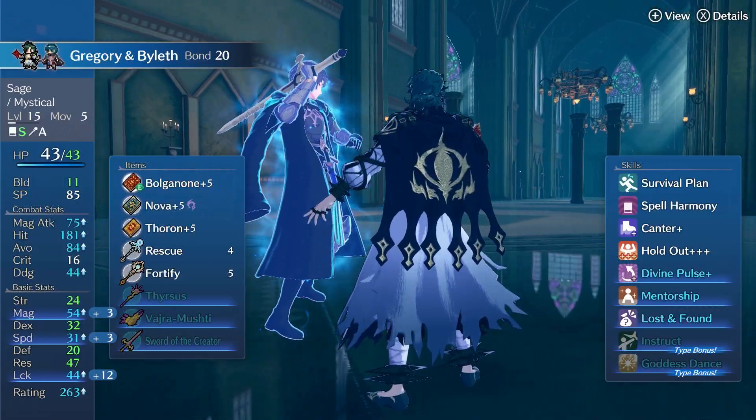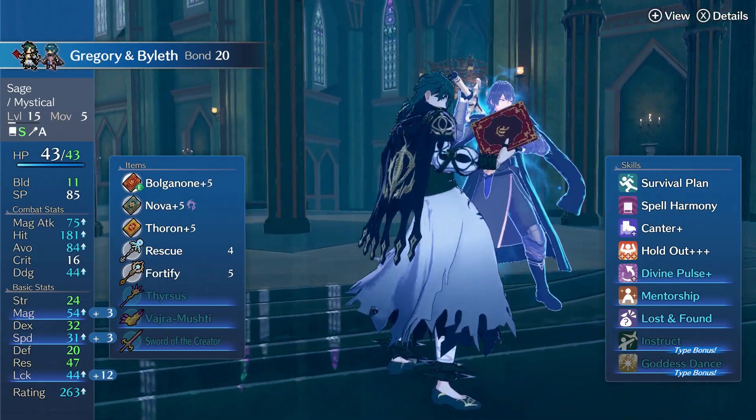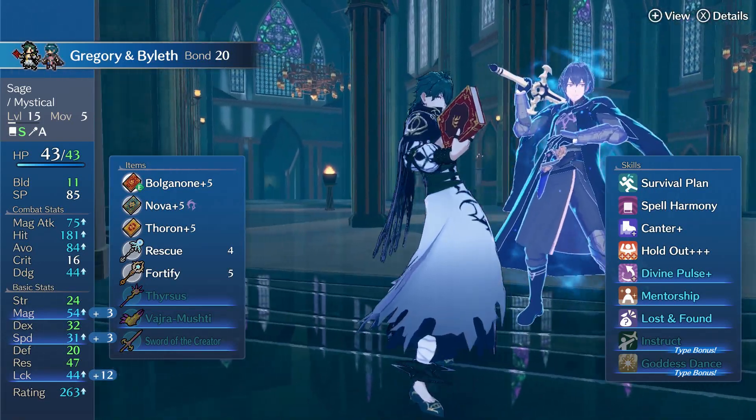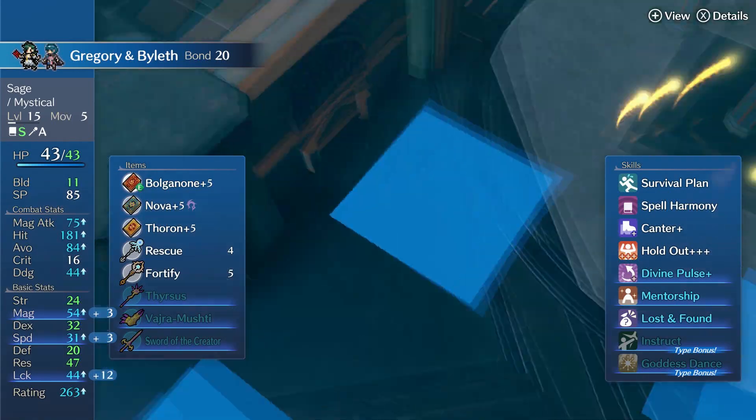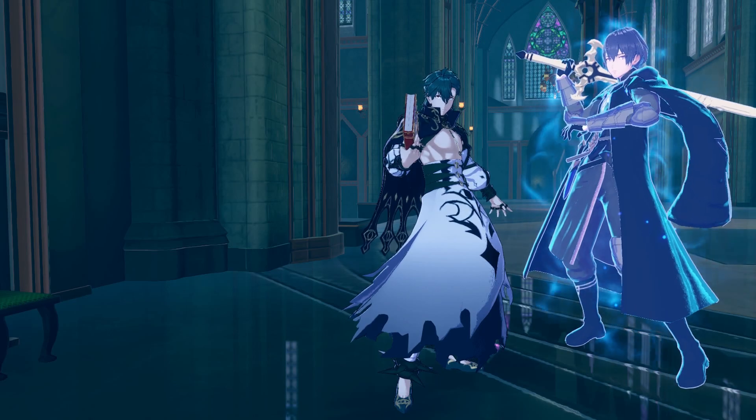But at the very least, for balance in the Outrealm trials, it's good to have a sage. Even if you don't like the class skill, they're going to prove useful at some point. So maybe Gregory can be your guy.